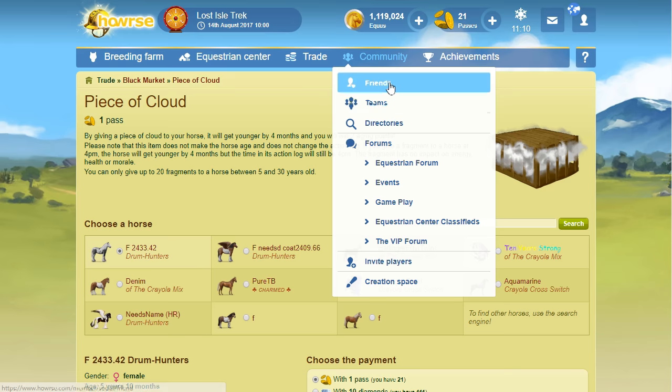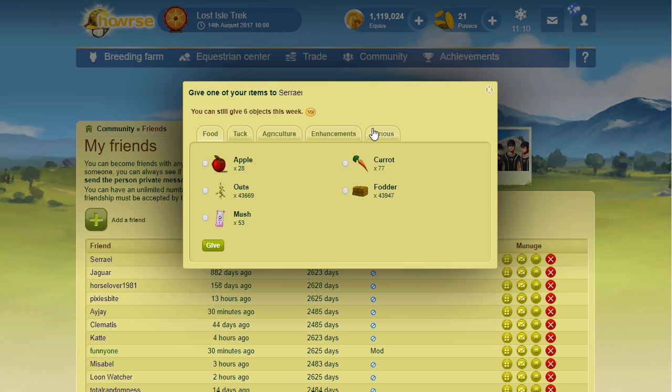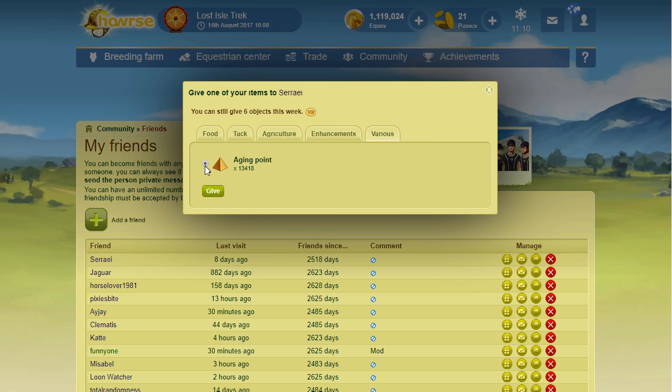Another way to get aging points is to have them gifted by a friend. Go to your friends page, click 'Give an Item,' click the 'Various' tab, click 'Aging Points,' then click 'Give' — that gives them one aging point. Don't worry, it won't give away your full stockpile; it only gives one aging point. I've done this and can confirm that.